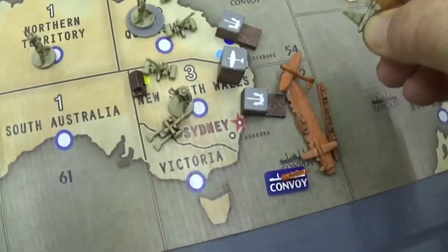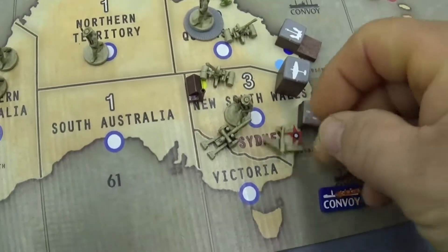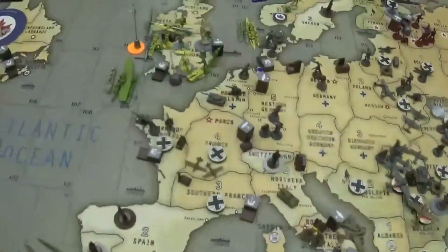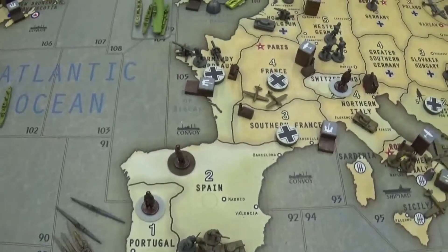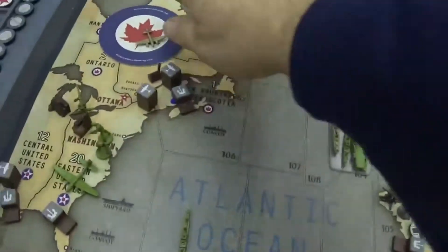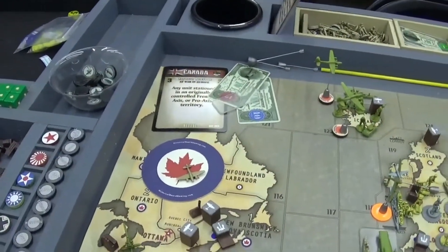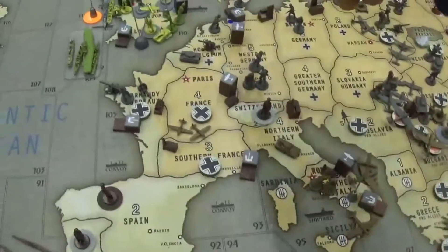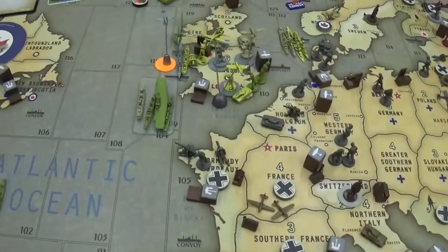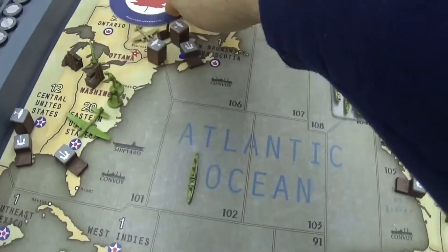A transport picked up an infantry and an armored unit and is going to move over to the UK. The fighter went into New South Wales. Canada started at seven, they have three bonus for having units in French territory, so that's ten, plus they move up five — two in Africa and three in Norway — for a total of 15 IPCs for round 7. This tactical bomber will go into Quebec.